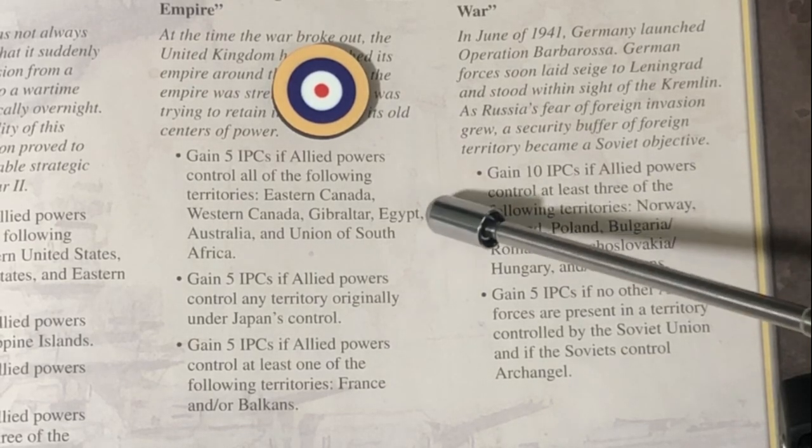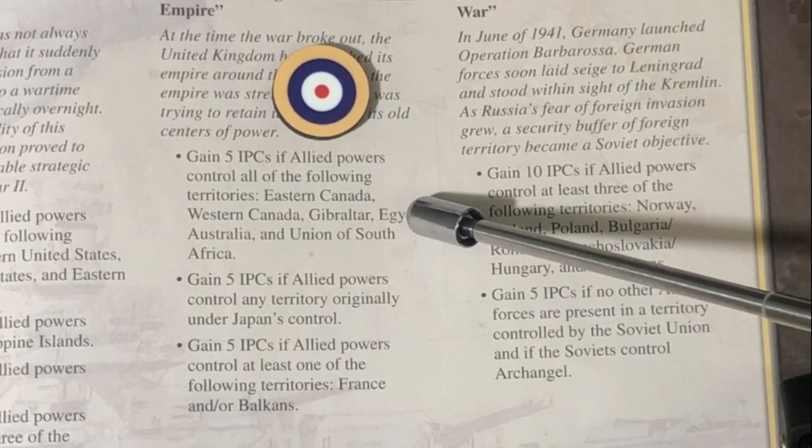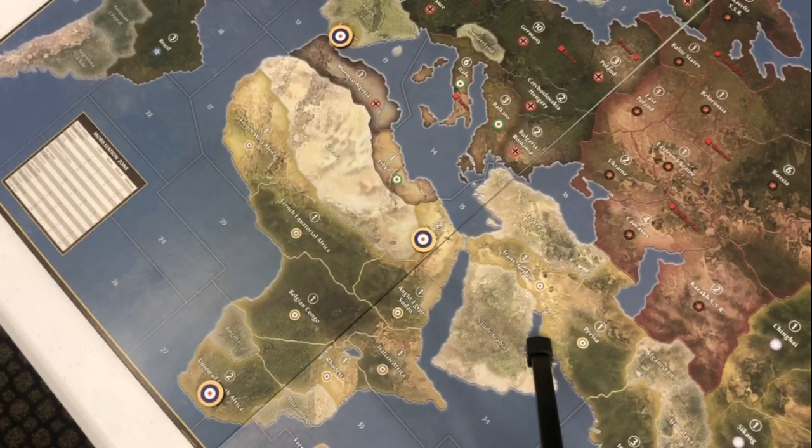The next power to go in turn sequence is the United Kingdom. The first national objective for the UK is that they will gain 5 IPCs so long as they control Eastern and Western Canada, Gibraltar, Egypt, Australia, and the Union of South Africa — all six territories. If the United Kingdom gets this national objective at all, it might get it on the first turn. But in my German strategic video, I advocate very strongly for a G1 attack against Egypt that actually has a 74% chance of picking up that territory. After turn one, it's very likely that one of the other Axis powers has secured either Australia, Gibraltar, or Egypt, thereby removing the opportunity for the British to get this anytime soon.